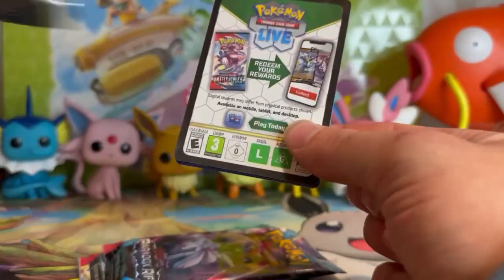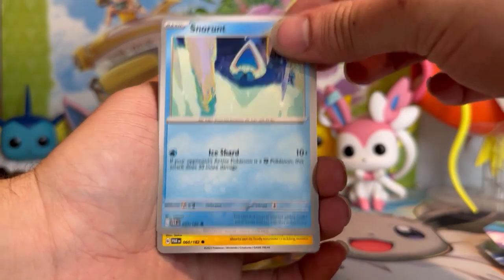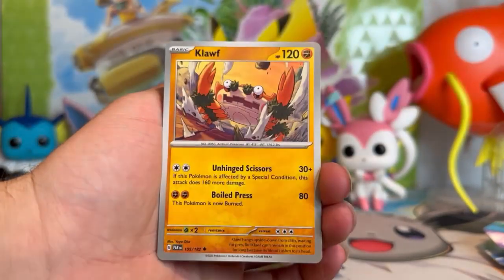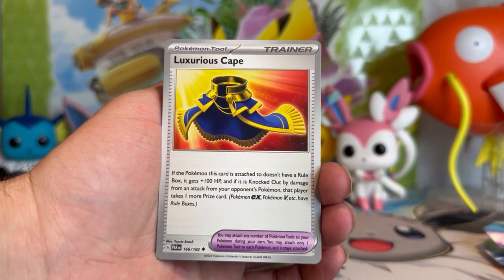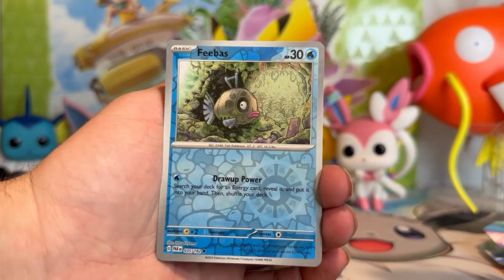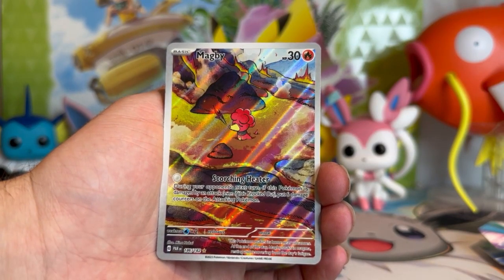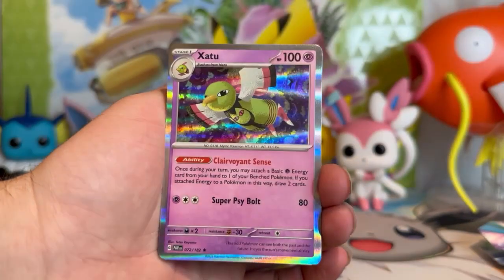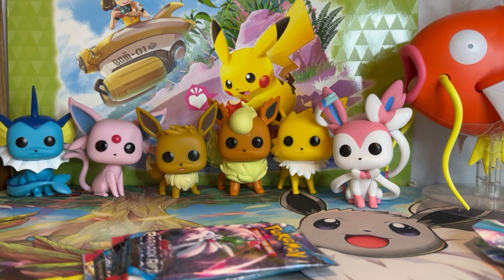Let's jump right into these cards — I'm so stoked. Oh, beautiful! Snowy Runerigus — Satama artwork — plus Nackle Stack. Got Dottler and Orbeetle. Hey, would you look at that — we got Dottler and Orbeetle, we're just missing the middle evolution. Cloth — Luxurious Cape; I've already seen people playing with this card as a tool card in their current decks on the TCG Live website. Reverse Feebas. I've never seen that Magby before — that is beautiful, done by Mina Nakai. Love that card. Moving on, we got Zatu on the end. There's our code card.